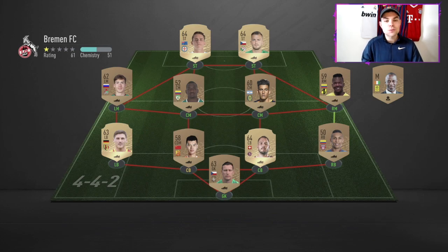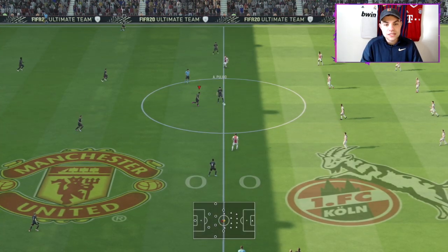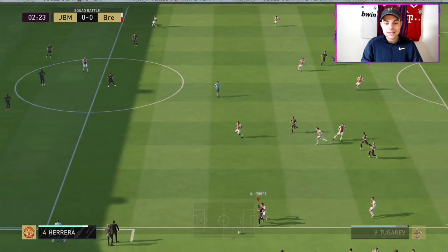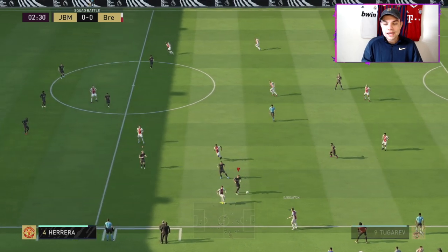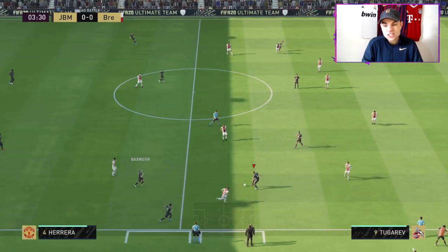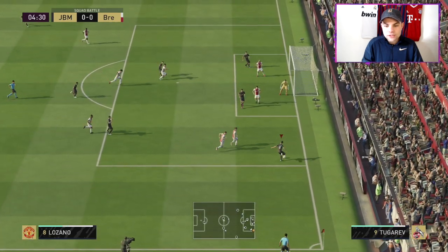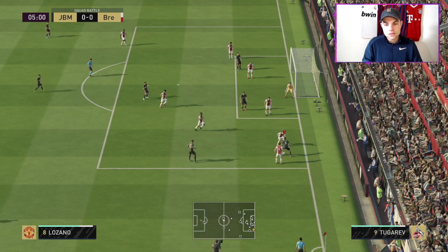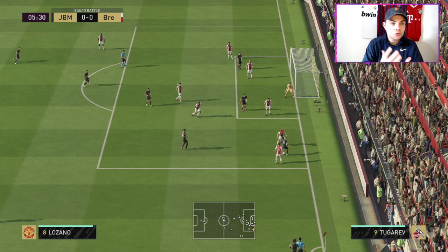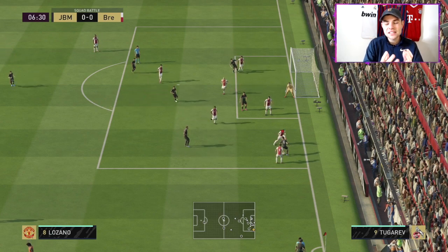I find squad battles really boring — I don't know why they put it in objectives rather than FUT Champions. But the glitch has sorted it for me. So what you do: in a game where you've already scored a goal, you want to play a 4-4-2 with wingers. Get the ball out wide — with someone like Lozano running down the wing, in or around the box — do a fake cross, then immediately a fake shot. Put the controller down. You can sit there for 40 minutes without touching anything.